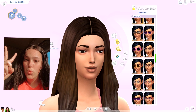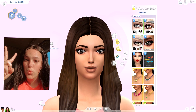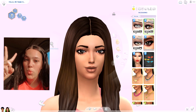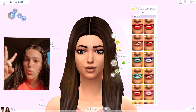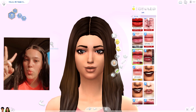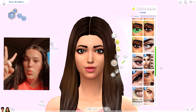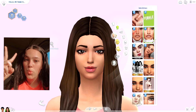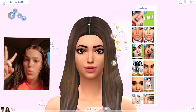I'll give you some eyelashes - no Sim of mine goes without eyelashes. We'll give you these very cute long eyelashes and some lip gloss because you did say your style is a little chic. Nothing wrong with a lip gloss. It does seem like you have a little bit of freckles, so let's give you a little bit of freckles. And we'll put you with this skin - this one's really, really cute.